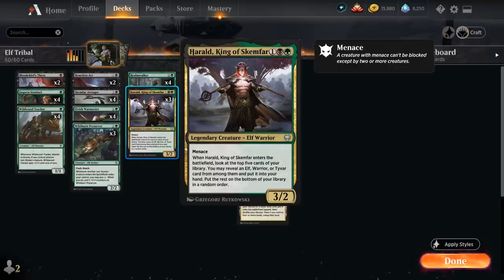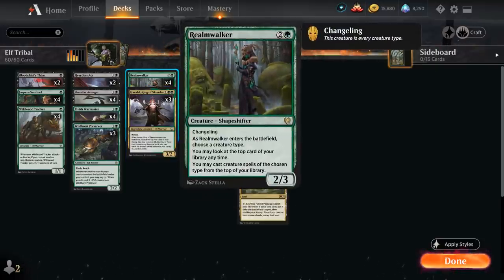We also have the full playset of Realmwalker, a 3-mana 2-3 shapeshifter with changeling, which means it has every creature type including elf. As Realmwalker enters the battlefield we choose a creature type — elf in our case — and we can look at the top card of our library at any time and cast creature spells of the chosen type from the top of our library, providing a steady stream of card advantage, especially in such a creature-dense deck.